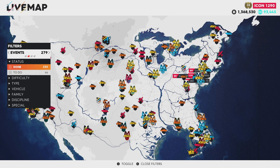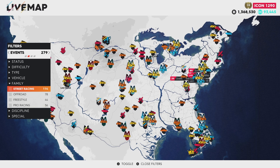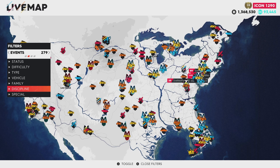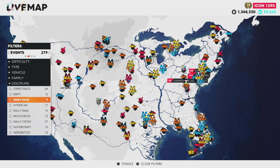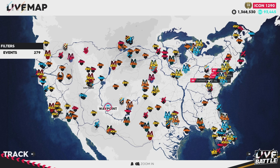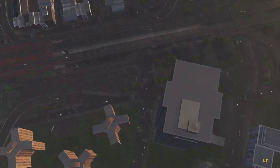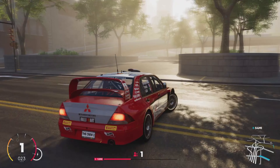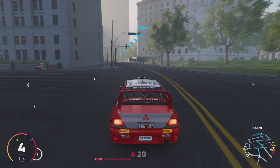You can sort by status — what you've already done or what you need to do. I have 44 events I haven't done yet. You can also sort by difficulty (normal, hard, ace), type of race, vehicle, family, and discipline. There are 16 different disciplines, each with a different number of races. You can also set waypoints anywhere on the map — it'll give you navigation on your minimap and arrows above your car to guide you.